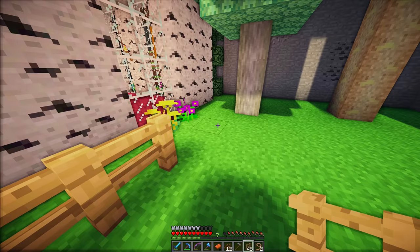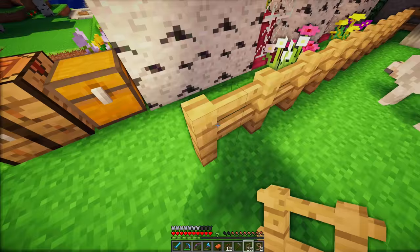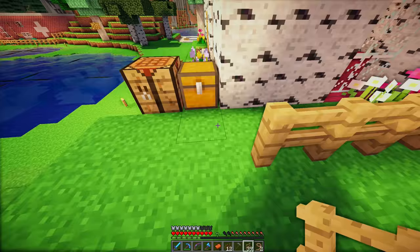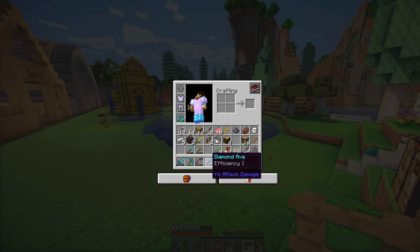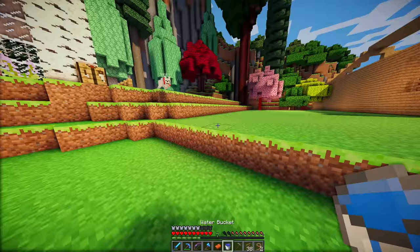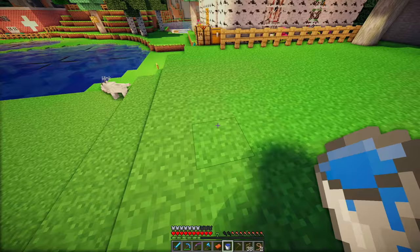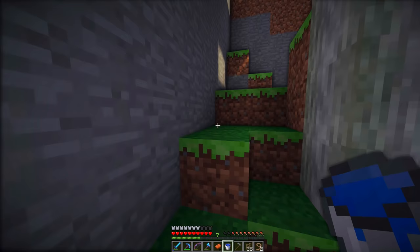I need to fence this in completely so that they can't escape, because they're not like normal Minecraft rabbits where you tame them and they're loyal to you. I don't even know if normal Minecraft rabbits do that anymore — I think that might have been just a snapshot thing. Let me grab some water because I think I need a water source for some of the crops.